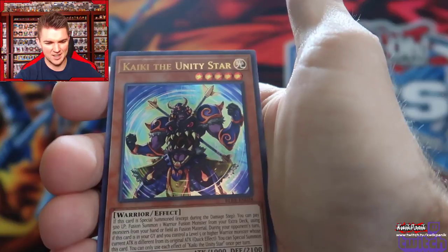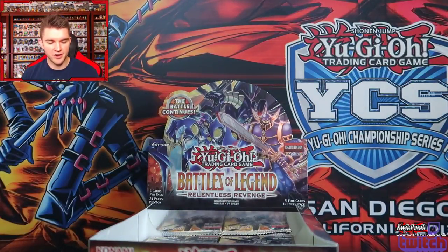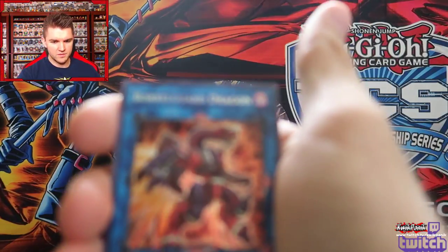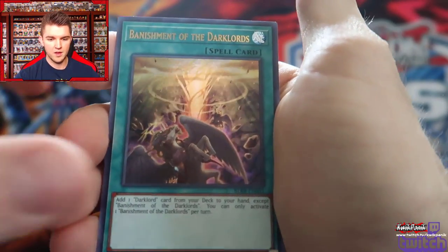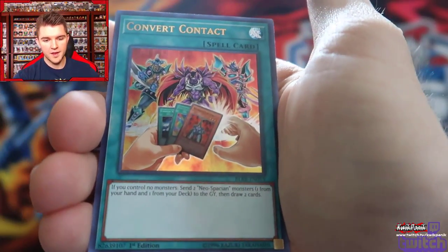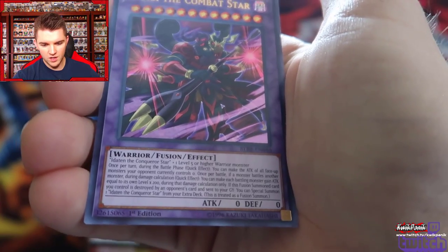Convert Contact — terrible. Another Kaiki, another Kaiki. Thank goodness we got another Kaiki, I was worried we weren't going to place that. Boral Guard — can you just be a Boralode? Please and thank you. Another Eater of Millions — that's good. Convert Contact. And Shura — like Shura the Blue Flame, it's a Blackwing. Did we really only get one Unizombie so far? That is straight up terrible if that's going to be the way it's going to go.